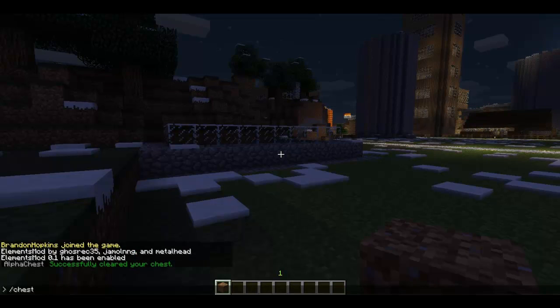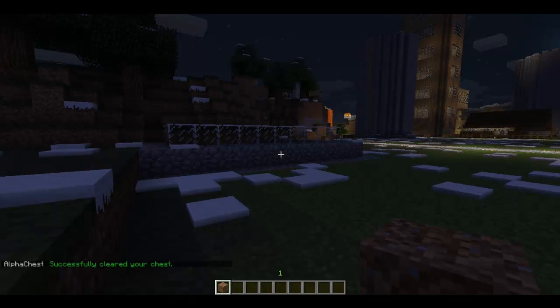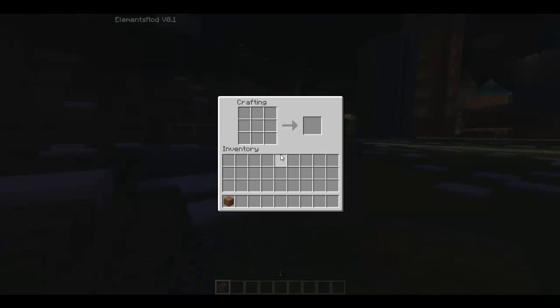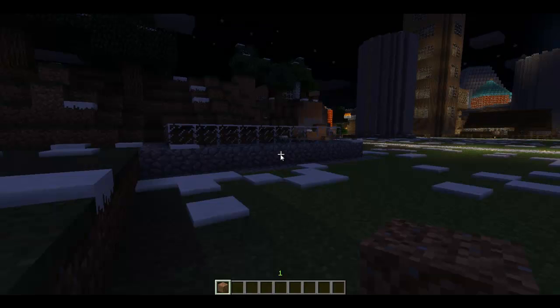I can also use the clear chest command which will allow me to clear the chest. So now if I go back to my chest, I will have nothing in there. I can also use the workbench command, which will allow me to craft things on the go without having to make a workbench.